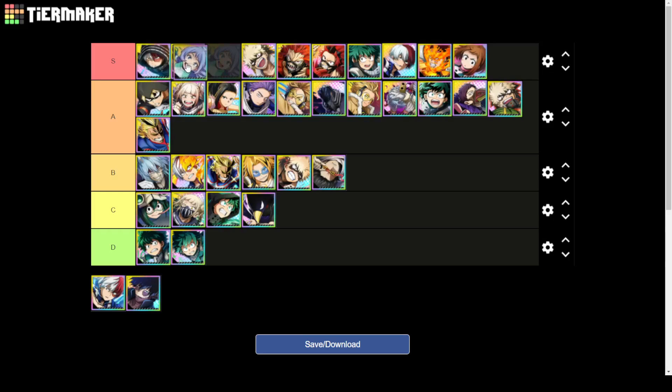I want to put S tier in order from best to worst. Shoto Todoroki is still the best, then Nejiren, then blue Kirishima — he's freaking insane. But I'll put Aizawa third because I use him in every single activity: PVP, VE Tower, USJ, story mode, everything. He's an incredible PVP unit.